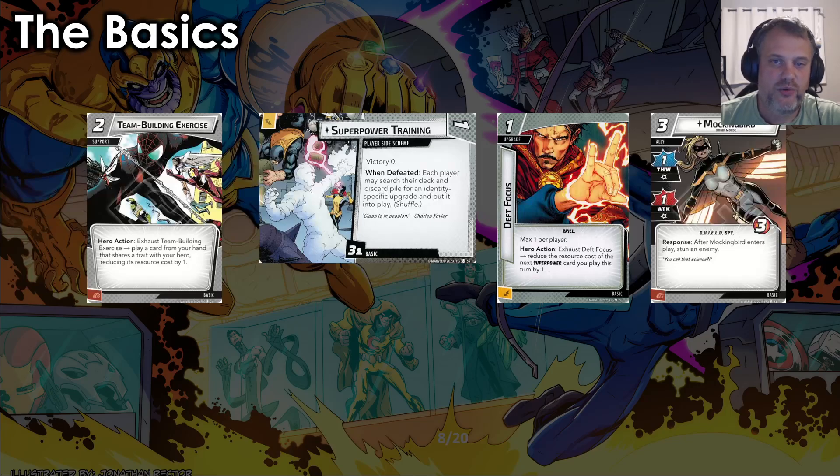For the basics: Superpower Training, Team Building Exercise — almost every card in your kit is Ice-traited, so take advantage of that, as they all share a trait with Iceman. Similarly with Deft Focus, almost everything is a Superpower-traited card, so let's take advantage of it. I really like Mockingbird in Iceman decks because those status conditions — he doesn't seem like a status condition kind of hero, but he sneakily is, because it really emphasizes how strong his Frostbites can be.